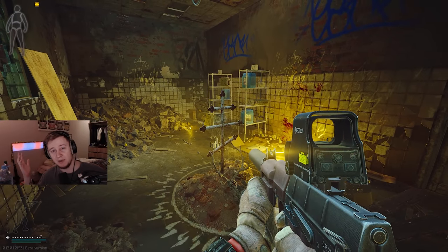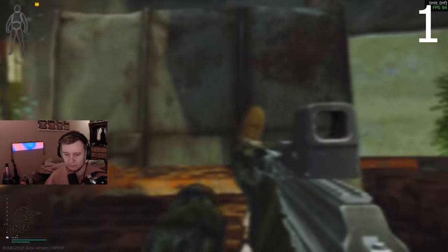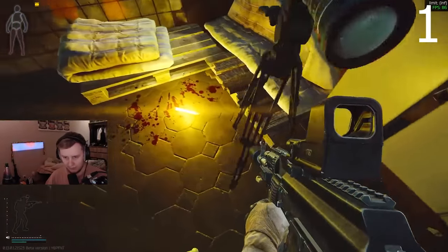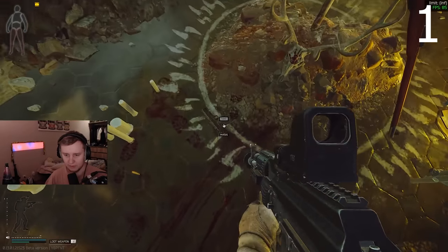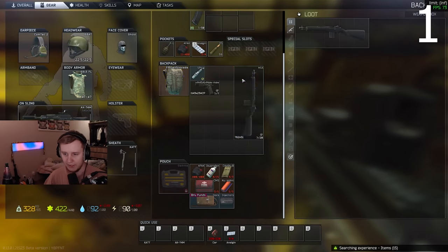And this is how you get inside the marked room. Alright, what do we have here? Log. Pistol. Case.